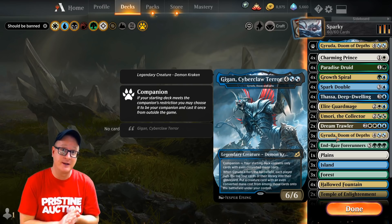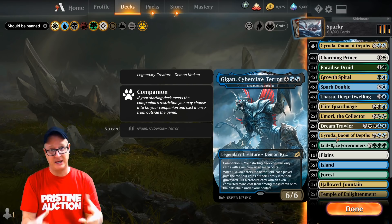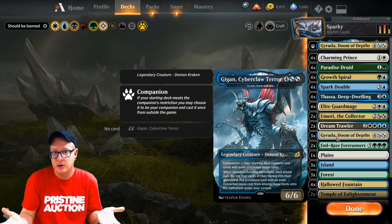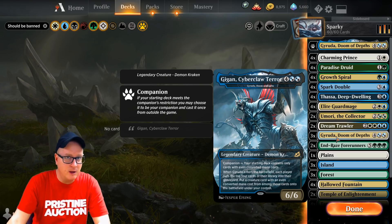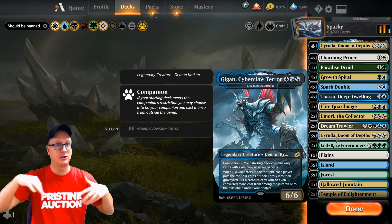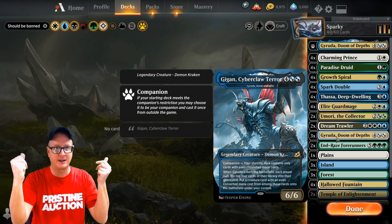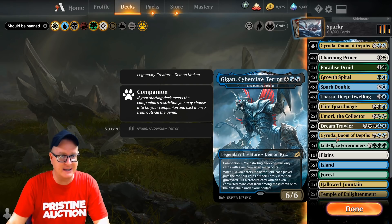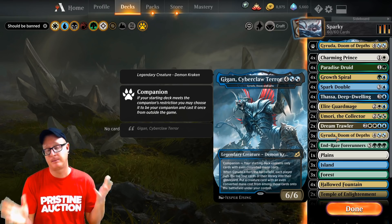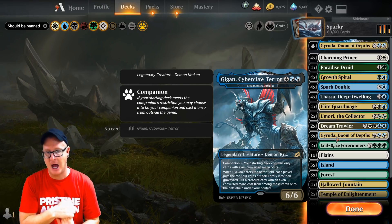This deck's been going around. There are many different versions, but this one is the deck that really should be played if you're going to be competitive and want to climb to the top, go right to Mythic — this is it. You can use this deck and you will get there. It doesn't take too much to get used to how to run it. It revolves around Gyruda making copies of Gyruda or your Thassa, and just taking your opponent down really fast. You're bringing in new creatures like Endrainn Forerunner, which just closes out the game. Charming Prince gives more bounce effects.